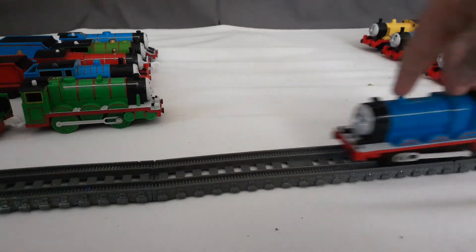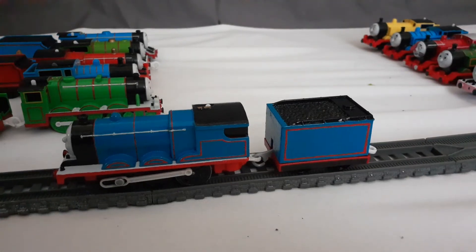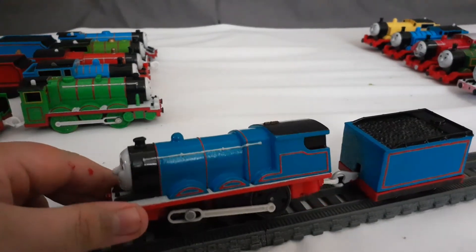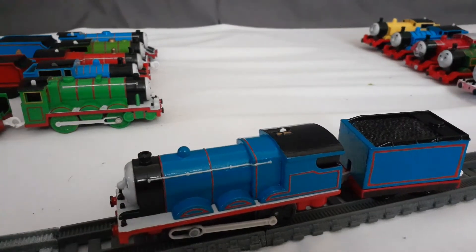So here he is now — Jason. Jason, like I said, was made from that same Trackmaster James, but without a tender. I know what you're all thinking: Jason is just a James painted blue with an Emily tender.